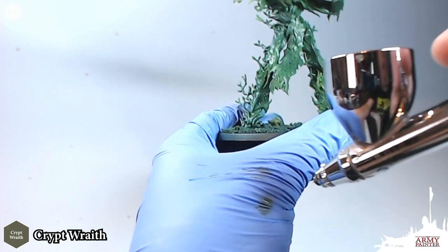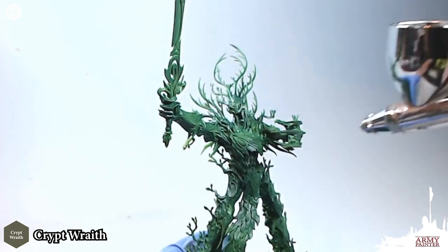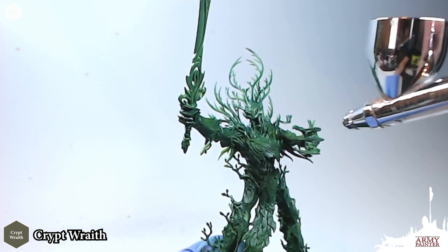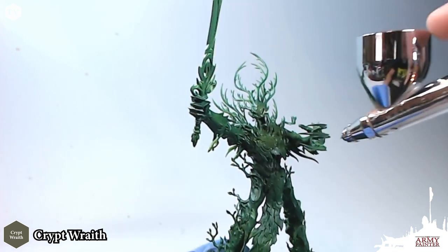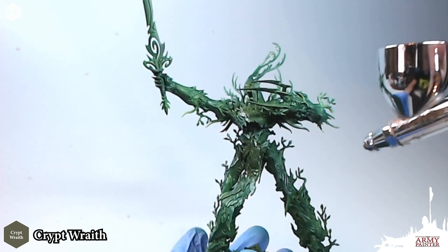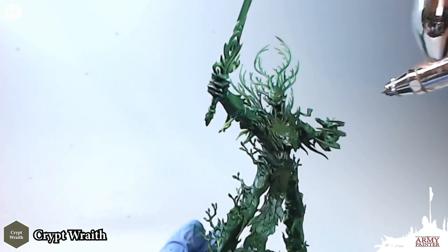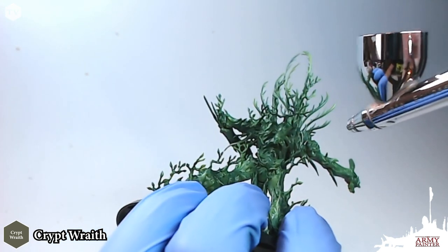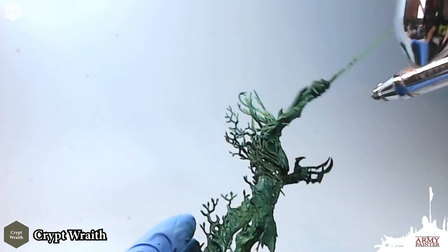Before I begin painting, I like to give a test spray just to make sure that the paint is flowing properly and at the right consistency. I'm going to coat the entire model in Crypt Wraith. This is a nice dark grayish green, a great color for this massive tree monster. It's okay if some of the Angel Green shows through underneath — it's just going to add to the effect because you're able to pull off some great gradation when using an airbrush.